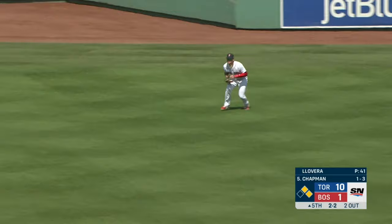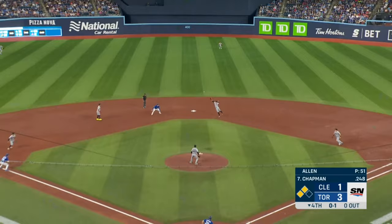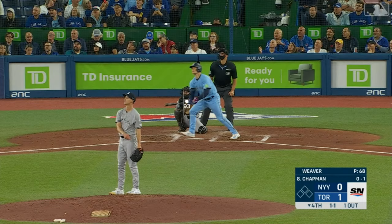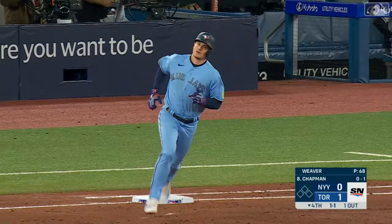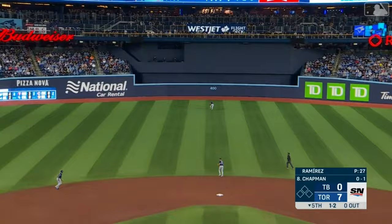Base hit into right center for Chapman. Belt is on his way home. Schneider around to third. And he will — lines it into center for a base hit. Schneider scores. As Chapman gives one a ride toward the right field corner, and it is gone! And reached on a two-base error as he golfs one to deep center — it is gone!